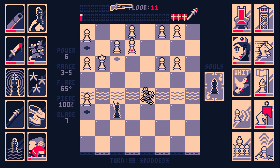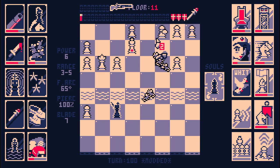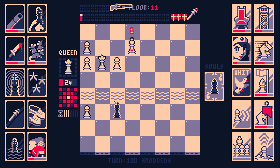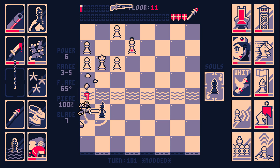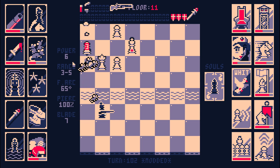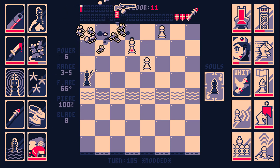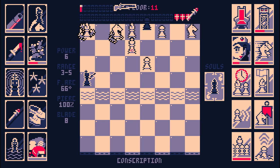Just play it safe, stay on this side of the moat. We have 100% pierce, which I kind of forgot about — that's part of the reason I can clear out so many pawns. The king only has 44 health at this point.